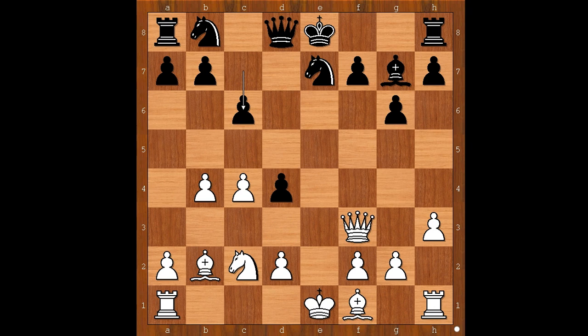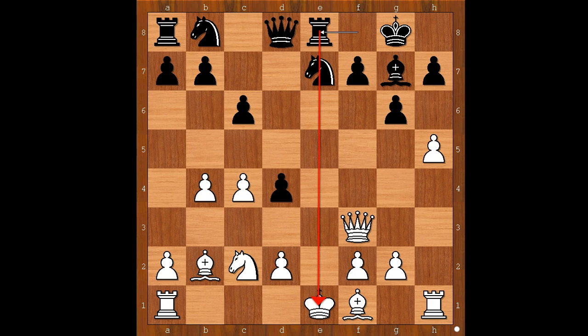Max Yu played h4 instead, intending h5, not afraid for his king's safety. Lohmann castled kingside. h5 was played, but now rook to e8, lining the rook up with the white king. Is white going to be punished for his reckless attack?